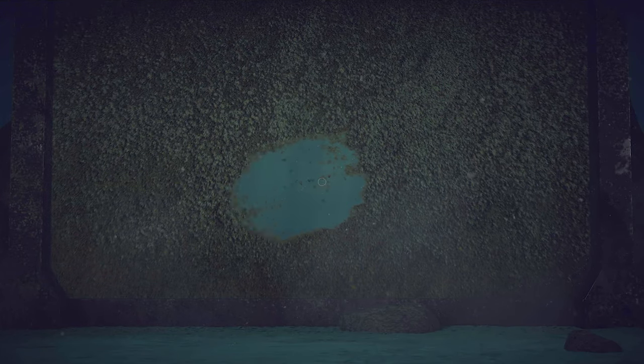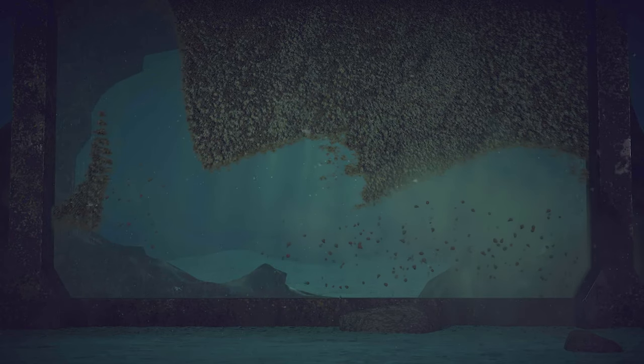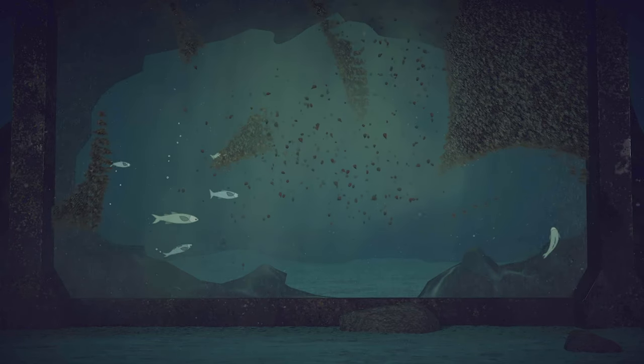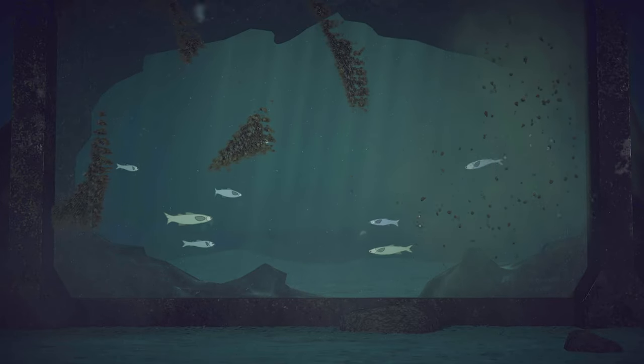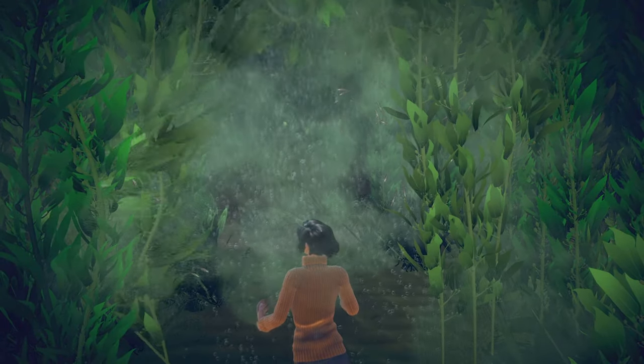After another cutscene you will reach a big glass pane. Remove the dust — click and drag around. Click the sea vines and drag them to the side until they break.